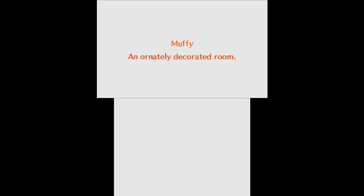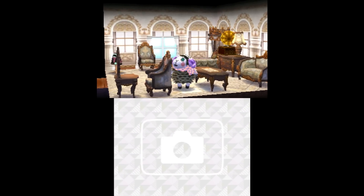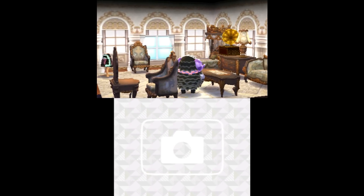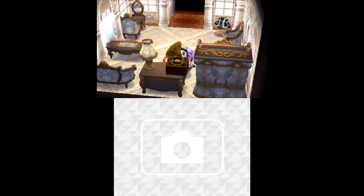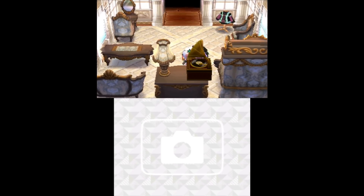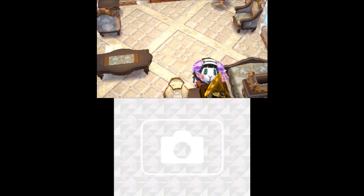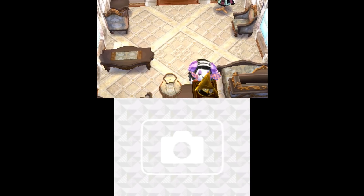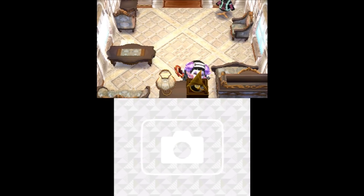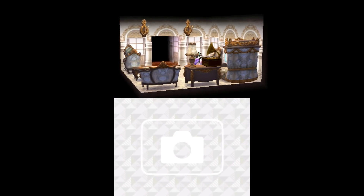Muffy, an ornately decorated room. There she is, styling. Absorbing the glow from the windows in her window-filled room as the autumn colors represent the changing of the seasons. Muffy enjoys listening to music on her gramophone and playing with her — tambourine! That's what it is. She loves dancing with her tambourine. Watch as she gracefully dances about the room, enjoying the new decor.